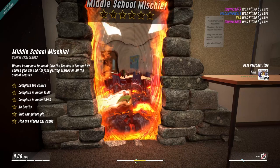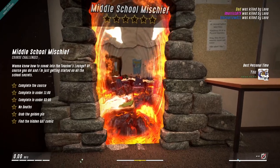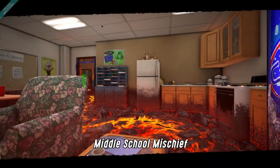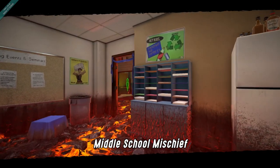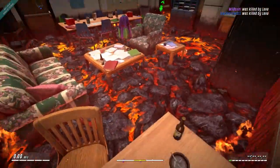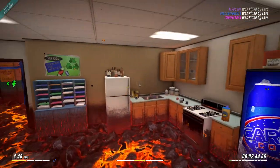Complete the course. Complete under 11 minutes. Complete under 3 minutes. My goodness. No deaths. Grab the golden pin. Find the hidden god comic. So there are different objectives we can do in here. Middle school mischief. This looks like the teacher's lounge we're starting in, actually. But maybe that's where we're ending. No, we're actually starting here. So we found our way into the teacher's lounge, even though we started here.